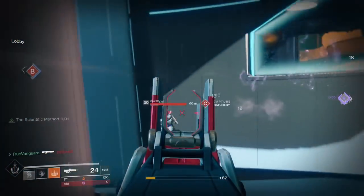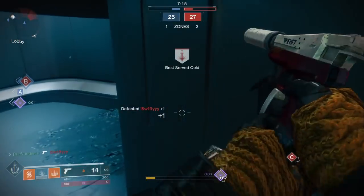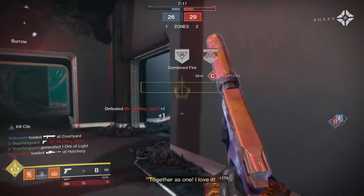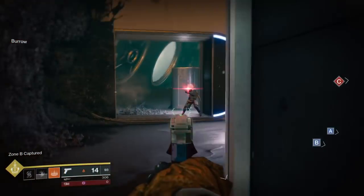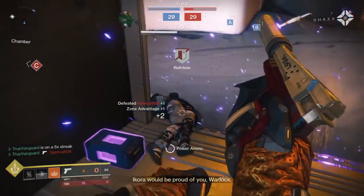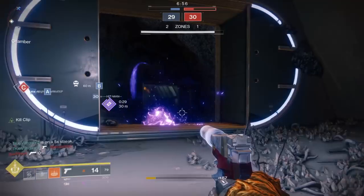The second perk is called Desperado and it works in tandem with Outlaw. When you reload with Outlaw — meaning when you get a headshot kill and then reload the gun — you then have seven seconds where the weapon can fire at the fastest rate of fire possible for a pulse rifle.